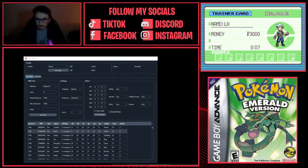Confirm your Trainer ID and Secret ID are correct in the profile — Secret ID 53285. Select Method 1, seed zero. Set Min Advances to 0, Max Advances to around 10,000. Choose Starters and select Mudkip — though the specific starter doesn't really matter since all static Pokemon share the same frame. Check the Shiny filter; Star or Square shiny is your choice. Then click Generate.